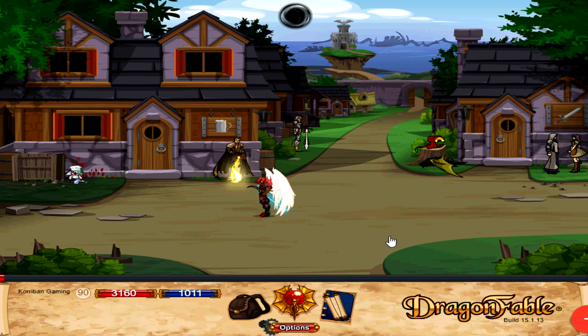Trinkets are a type of accessory inside of Dragon Faber that you can equip onto your character that gives you extra stats and sometimes extra skills as well. Not all Trinkets come with a skill, but most Trinkets nowadays do come with some sort of skill. Keep in mind that the Trinket skill is locked to DA only, so even if you have a non-DA Trinket equipped, you will not be able to access the skill unless you have a Dragon Amulet.